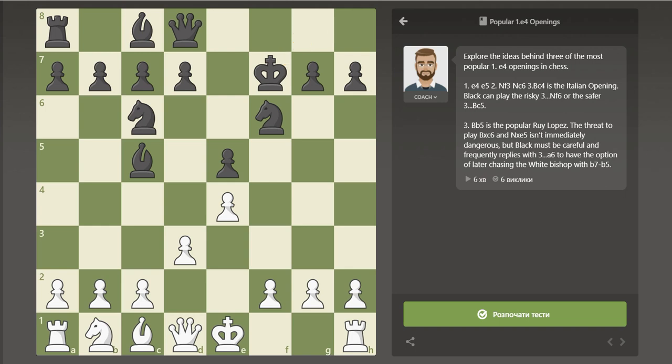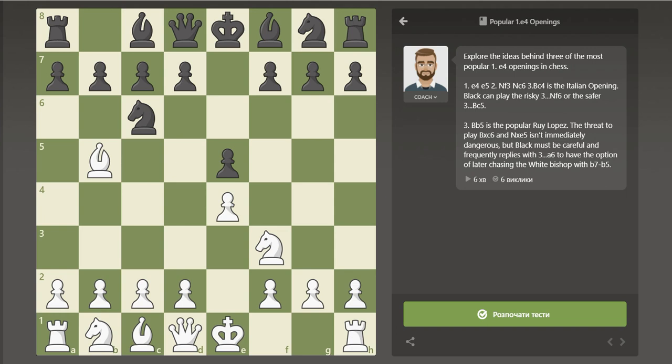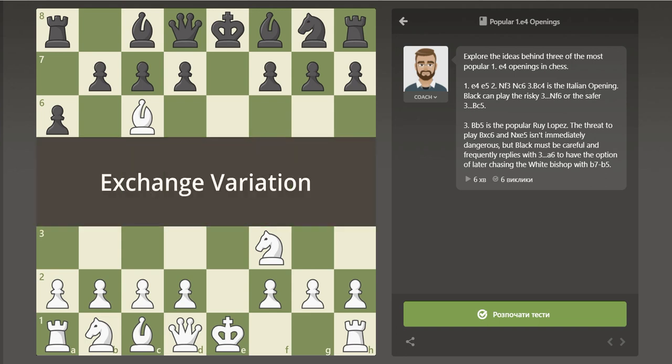Now let's take a look at White's most popular response to e5: the Ruy Lopez. After bishop to b5, this opening is known as the Ruy Lopez. White puts pressure on Black's knight that is helping protect the pawn on e5 and control the center. Black's most popular move is a6, attacking White's bishop. White sometimes will capture the knight with Bxc6, giving up the light-squared bishop to double Black's pawns on the c-file. This is known as the exchange variation of the Ruy Lopez.